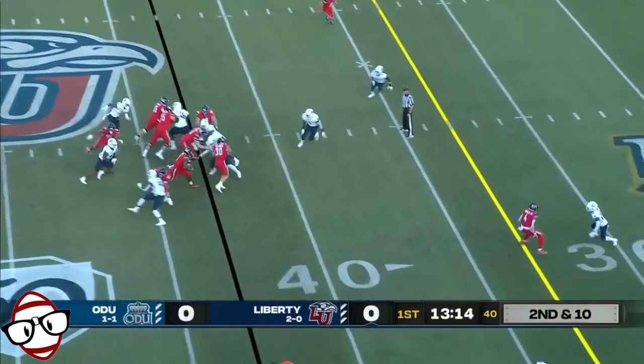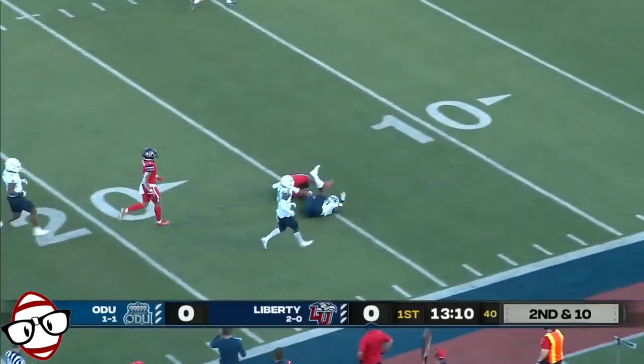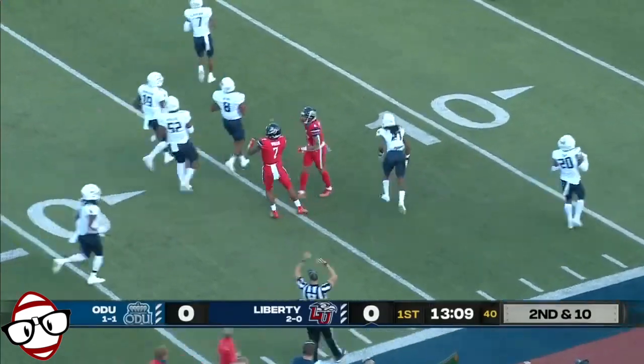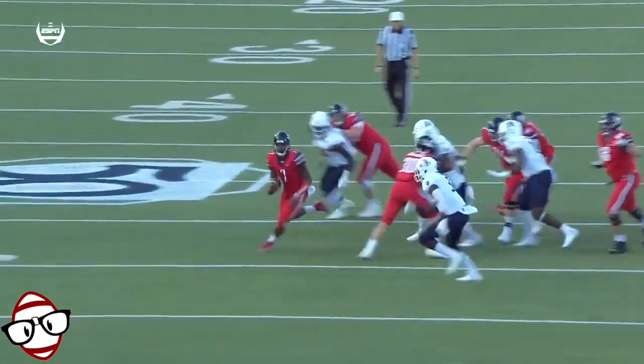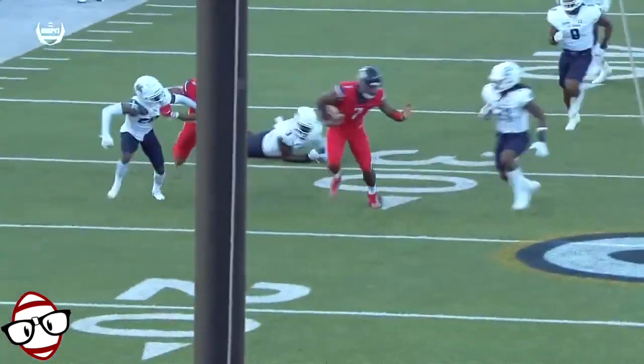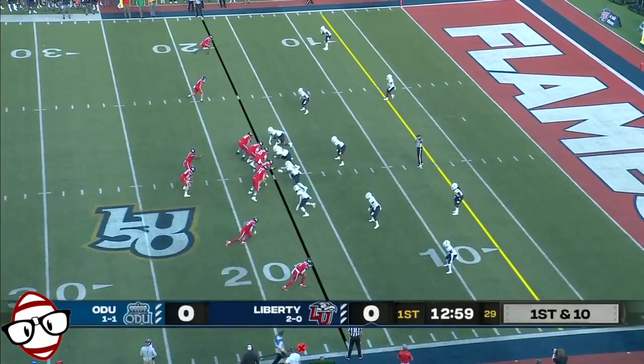Willis, looks like a design quarterback run. He's got some room. Inside the 30, stays on his feet, tripped up inside the 20. Just take a look back at that run. Liberty pulls the backside guard, able to kick out and create that lane — different formations, but the exact same play.